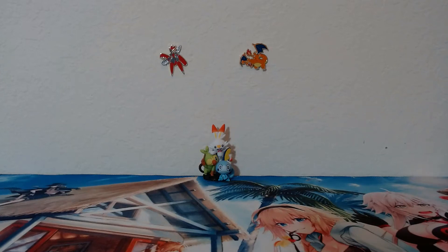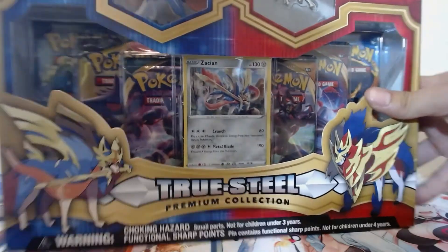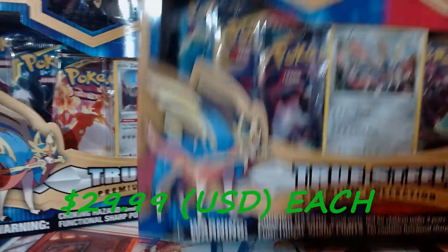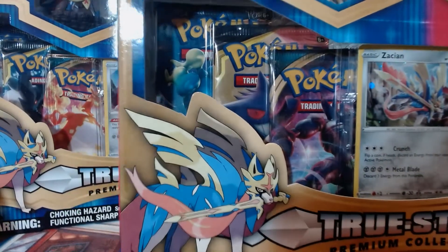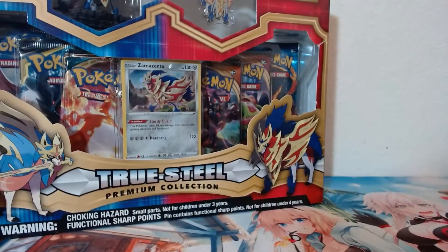Hey everybody, poor rates here, hope everyone is having a great day. Today we are going to be doing another opening — we're going to be doing a True Steel Premium Collection for Zamazenta as well as Zacian. Both of these boxes are Darkness Ablaze; I saw them at a local Walmart and decided to pick them up. Let's just get right into it.